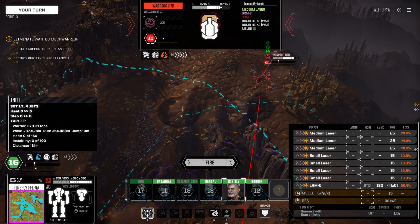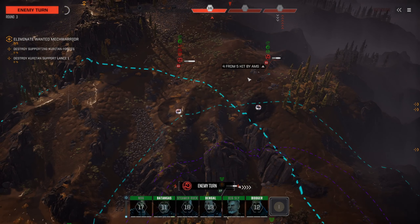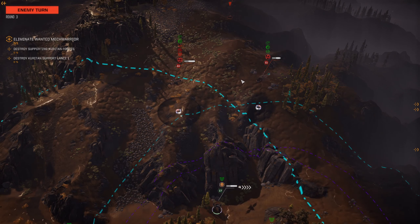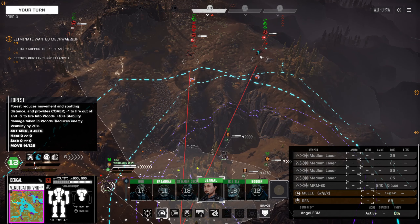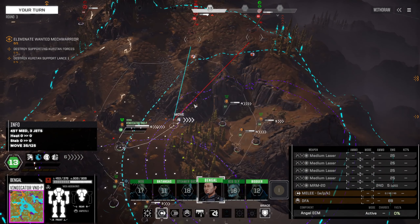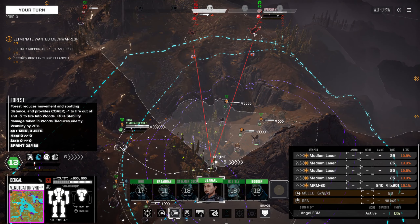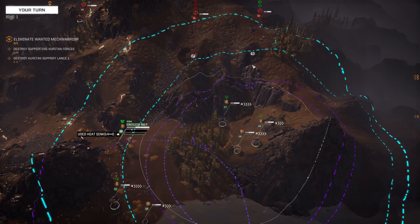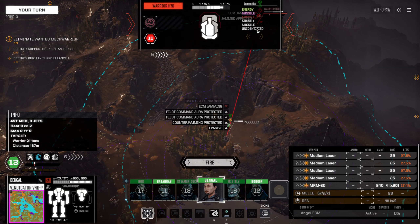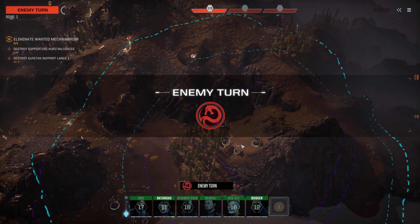Now look at that armor - he has a lot of armor for a chopper. We're kind of clumping up here, which isn't great. We kind of want to try and hit him in the side, but we can't get over there. He's down. Good.